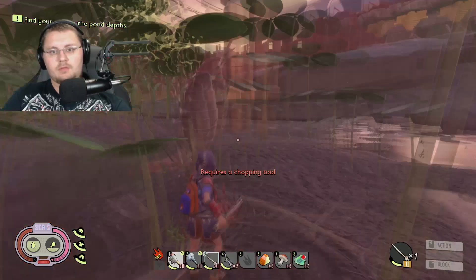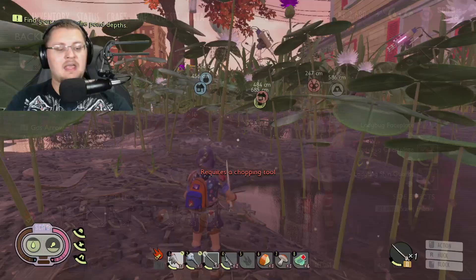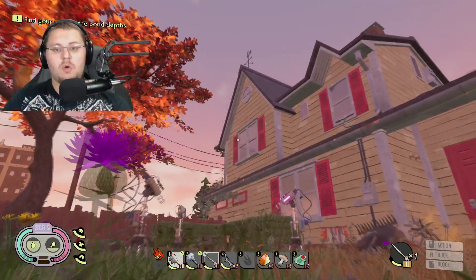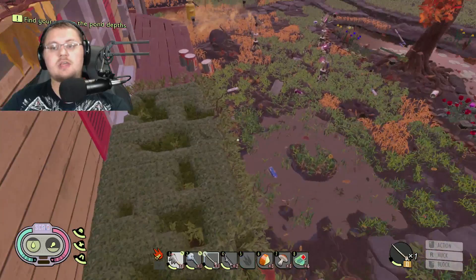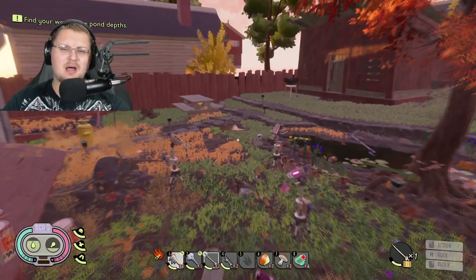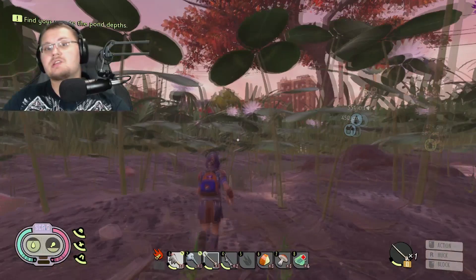So what ends up happening is they get stuck — they get stuck up here on top of the ledge. This is one of the glitches currently in the game. Right up here they end up getting stuck; for some reason they just don't spawn in. I sat there and thought, if they're not spawning in the right spot or they're getting stuck, maybe there's a way to get them unstuck. The Grounded developers, being as awesome as they are, did provide a way.